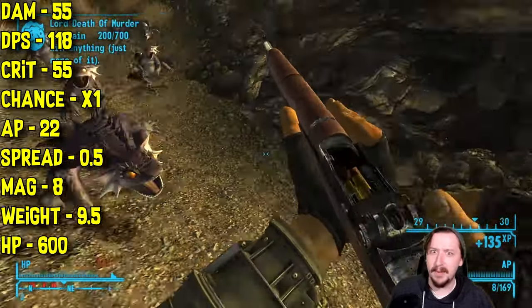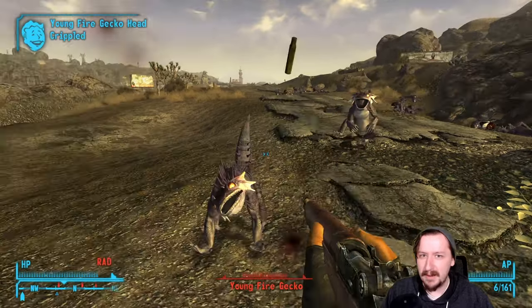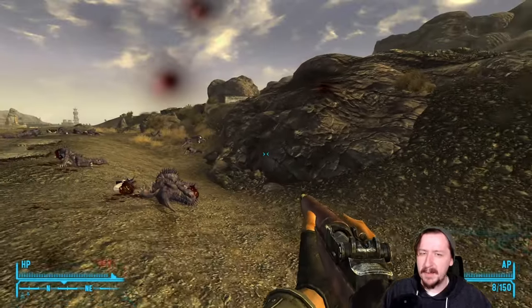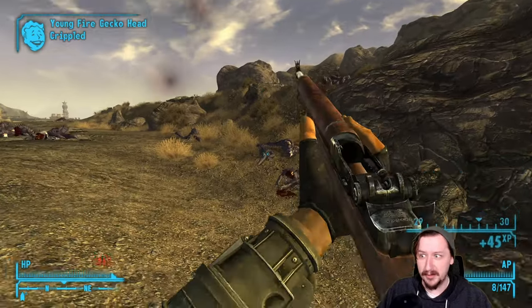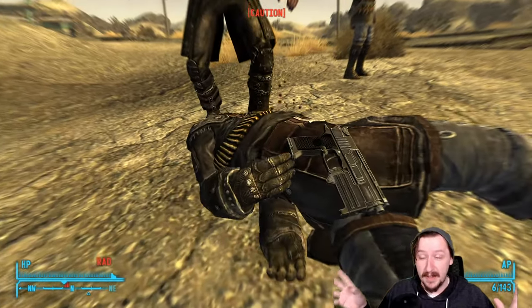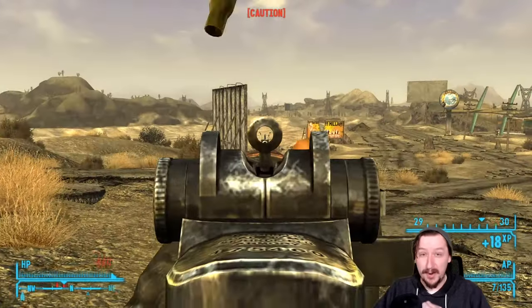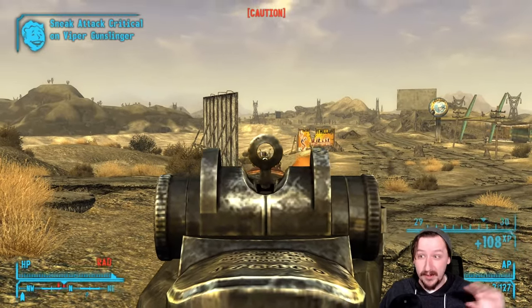600 HP is a ton for a semi-automatic weapon, making This Machine practically unbreakable. You'll easily be able to repair it with another Battle Rifle or pay a vendor before it ever breaks. With Jury Rigging, This Machine counts with pump action, lever action, and bolt action rifles rather than semi-auto rifles, so you can repair it with a varmint rifle — really awesome. It still somewhat struggles at longer ranges, and certain .308 sniper rifles could be argued as better, but for a general-purpose weapon against everything, I'd put This Machine in S tier.